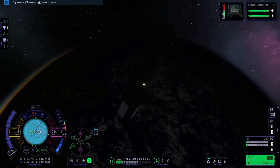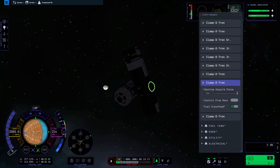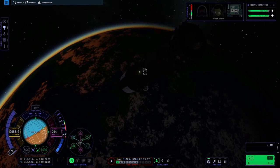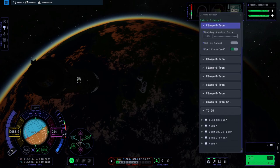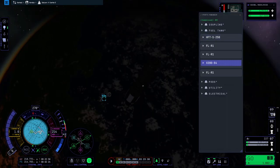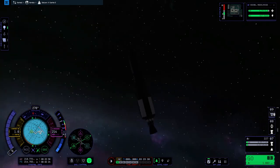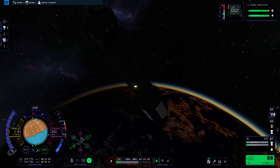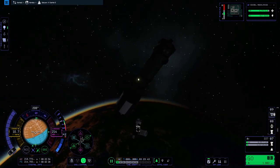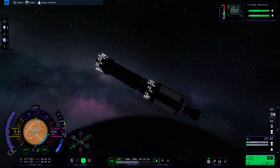Our rendezvous point is right there — there's the space station. The game paused while I'm selecting the docking port. I just yawned — let me know if you guys yawned too. We're cutting it a bit close with the delta-V budget — we only have 227 meters per second left. Granted, that's enough to de-orbit.